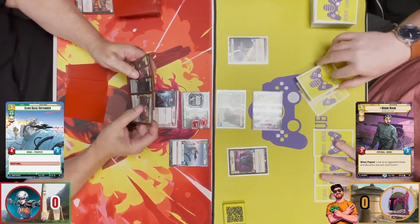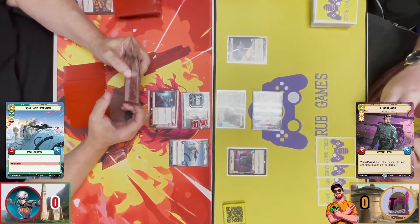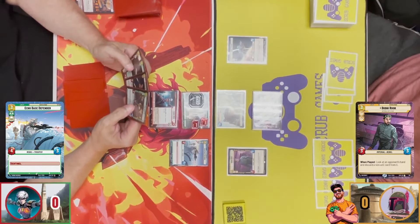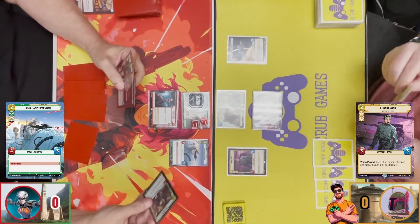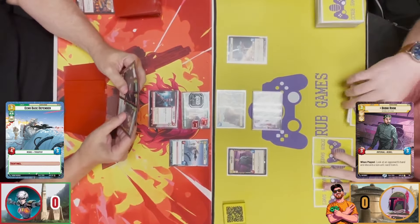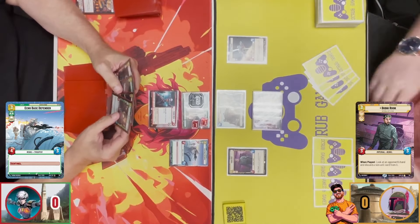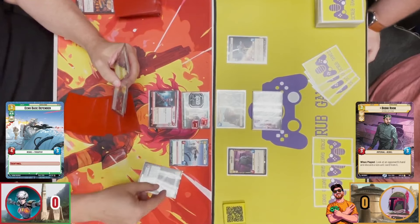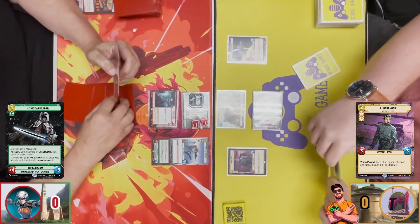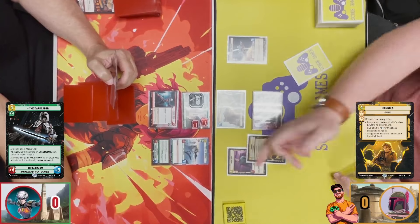There's no Dark Saber in hand, but unfortunately next turn he drew into it, so there's potentially a Sabine being dropped with Dark Saber. I have four resources and a unit out, so unless he takes it out with his Echo Base Defender, there's a chance I could ambush and try to take out Sabine as soon as he deploys it. But he actually goes ahead and equips the Dark Saber onto his Echo Base Defender. It's not the best use since it would be better on Sabine, but it makes Echo Base Defender an eight-six — quite scary.